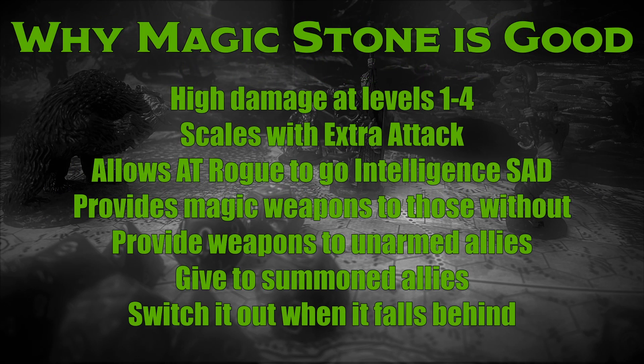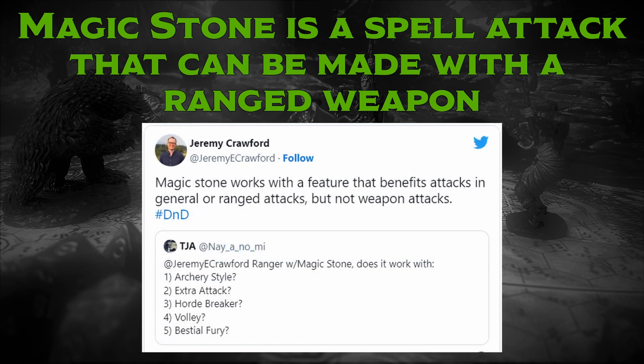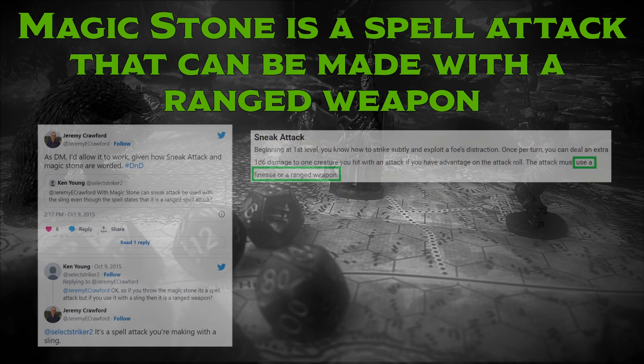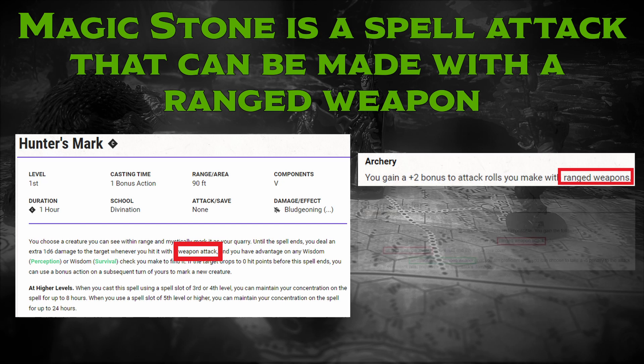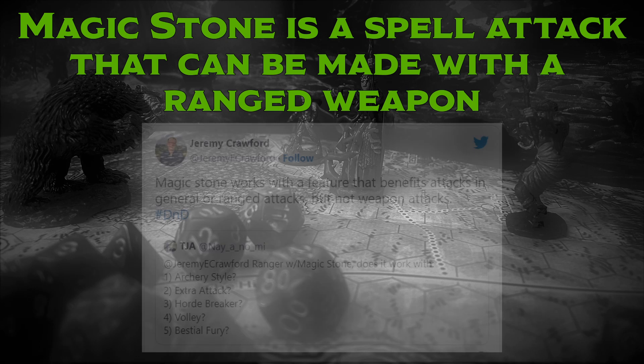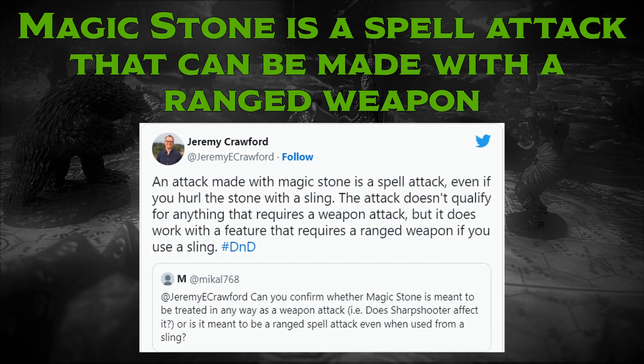Let's cover the most confusing rule around Magic Stone, which is that Magic Stone is a spell attack that can be made with a ranged weapon. Magic Stone works with effects that require the use of a ranged weapon when using a sling, but not with effects that require a ranged weapon attack. When hurled with a sling, Magic Stone works with things like Sneak Attack, the third bullet of the Sharpshooter feat, and a Kensei Monk's Kensei Shot feature — but not with things like Hunter's Mark, the Archery fighting style, or the first two bullets of the Sharpshooter feat. Jeremy Crawford's tip: Magic Stone works with a feature that benefits attacks in general or ranged attacks, but not weapon attacks. If something says ranged weapon attack, Magic Stone doesn't work with it. And if you throw the Magic Stone rather than hurl it from a sling, you do not benefit from any features that require a ranged weapon or a ranged weapon attack.